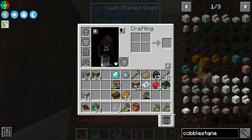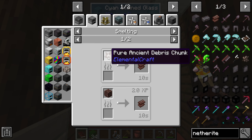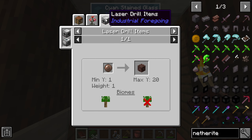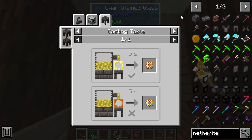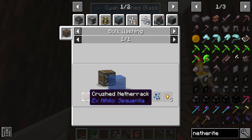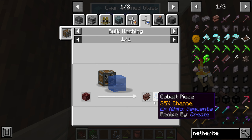Wait — really? Netherrack? You can get netherrack scrap — okay, you can get it from pure ancient debris. And you can smelt it from that stuff, or wash crushed netherrack to get a one percent chance to get yourself a piece of netherrack scrap.